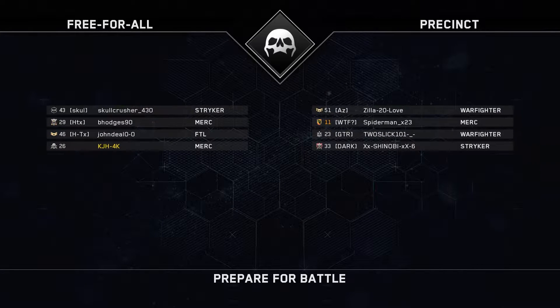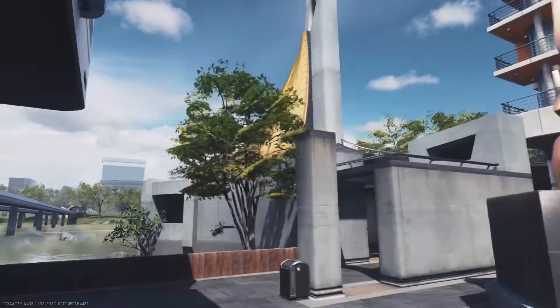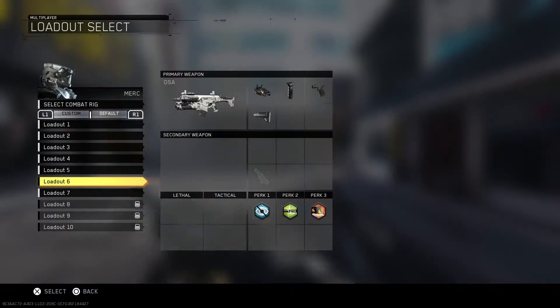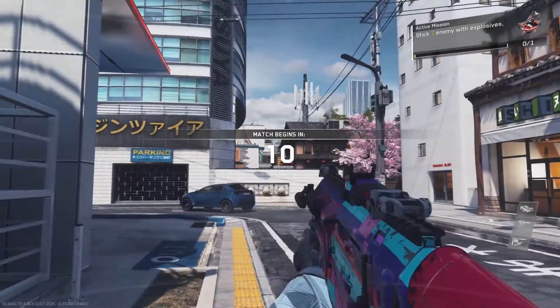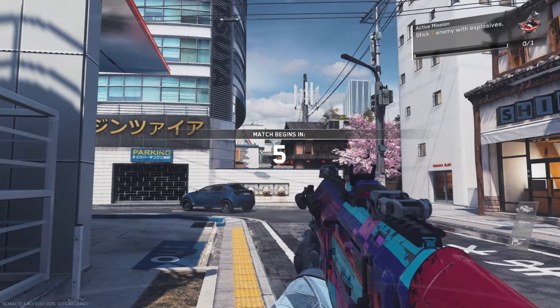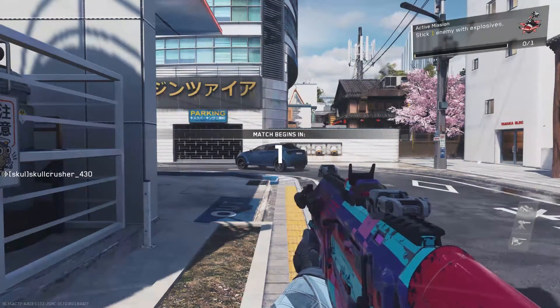Alright guys, we have found a lobby. It looks like we're going to be playing on Precinct. The match hasn't started yet, which is absolutely perfect. So we're going to be using, as I said, the OSA. No one uses this gun anymore, and honestly it's probably because the recoil is so bad. This gun would probably be good on that tiny map — the smallest map in the game — I forgot the name of it.